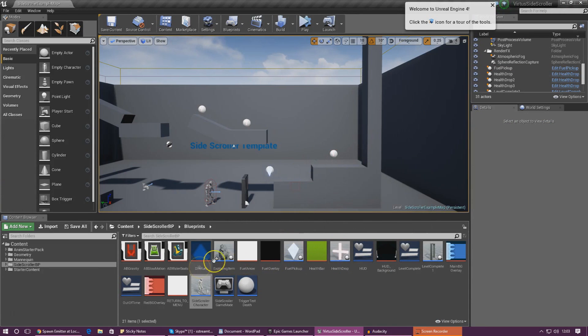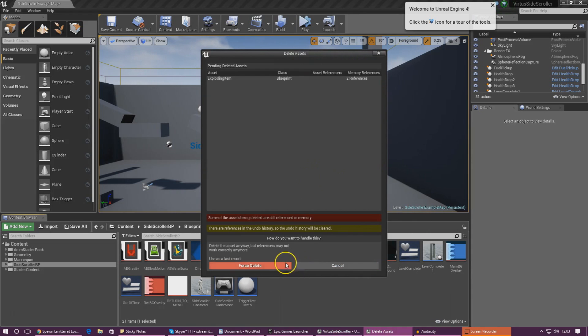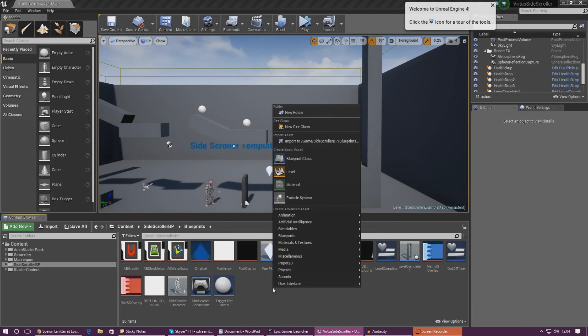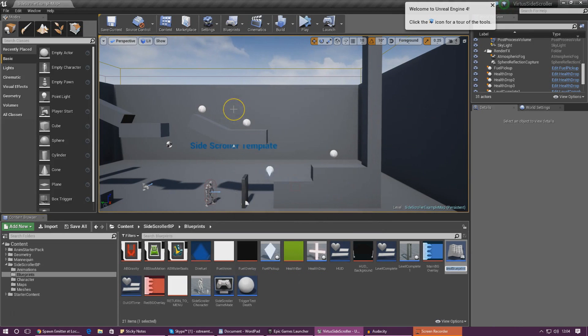I'm going to go ahead and delete the object from my content browser and we're going to recreate it all in front of you. First things first, we need to go into our content browser and create a new blueprint class. Go ahead and create an actor — you can call this whatever you like. For me this is going to be called Exploding Rock.